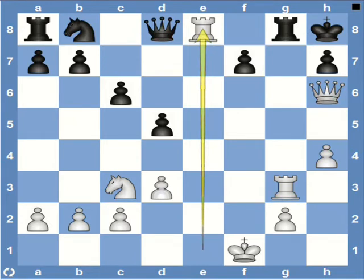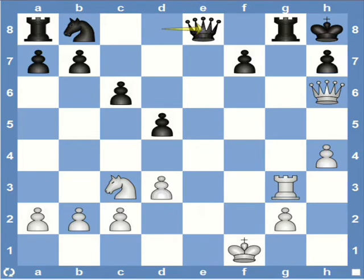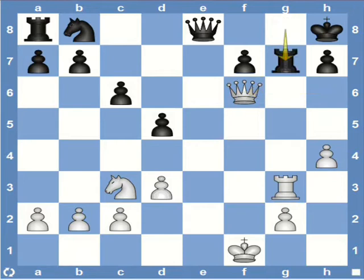So black needs to take here with the queen. And now F6 is free. So the queen can occupy F6. Queen F6, check. And the king has no space to run. So the rook has to interpose on G7. And now queen captures rook is checkmate.